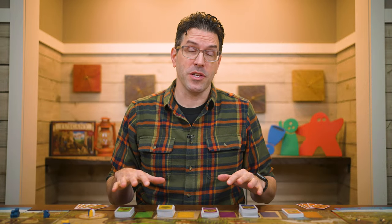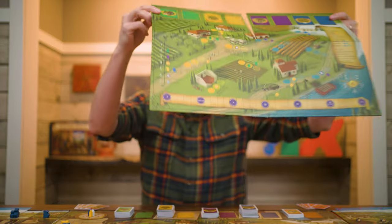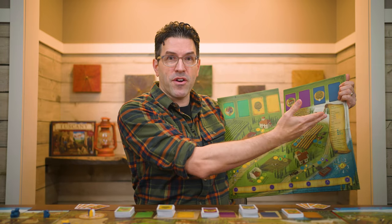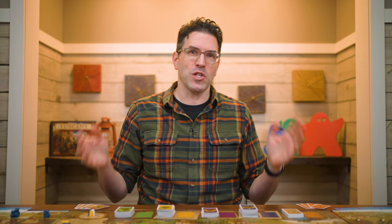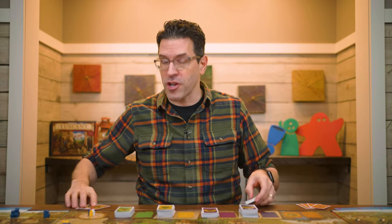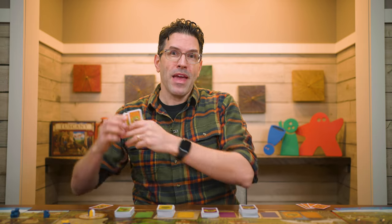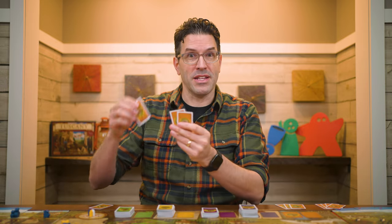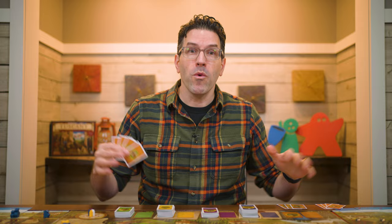The three modules in this Tuscany expansion can be used in any combination, or just on their own. If you decide to use only the structures module without the Tuscany board — for example, if you're using the original Viticulture board — you won't have a space for the deck or action spaces to draw structures. In that case, during setup after selecting mamas and papas, deal every player four structure cards and return the rest to the box. Each player picks one to keep and passes the rest to the left. From the three you receive from the player on your right, pick one to keep and pass the rest, continuing until you're passed just a single structure to keep. You'll end up with four structures in hand, and no others will be drawn for the rest of the game.